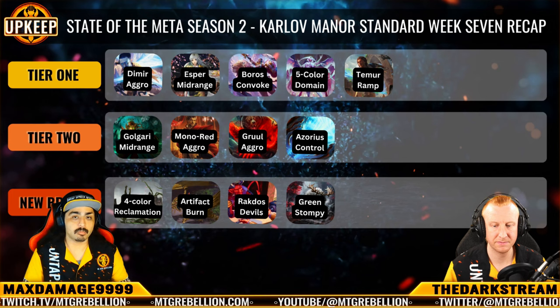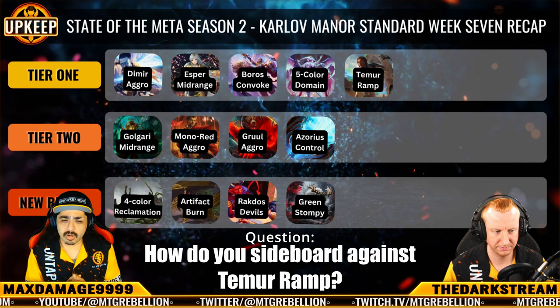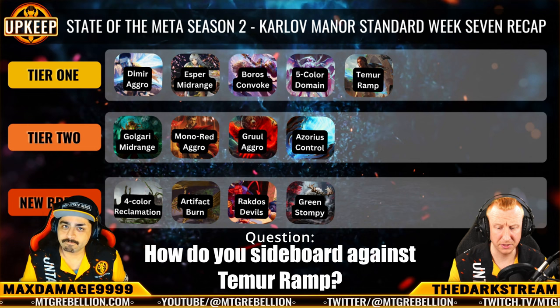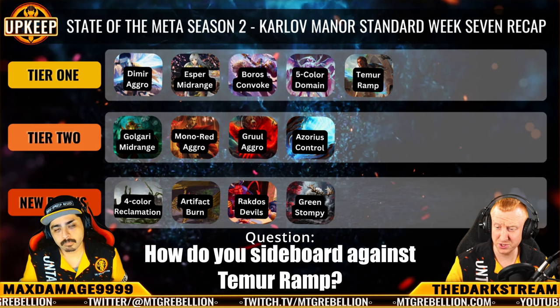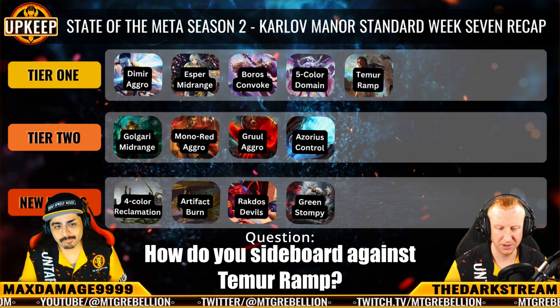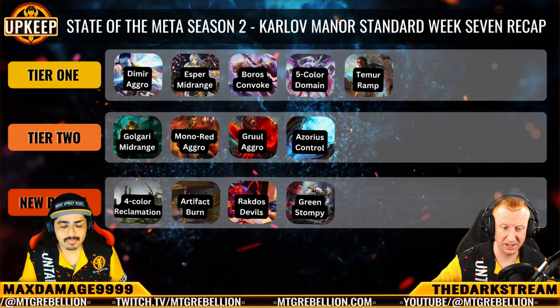This deck, just like a couple of others we're going to talk about today, has established the importance of graveyard hate because of Temur. What I like here is the 2-2 split on Unlicensed Hearths and Disdainful Stroke, because having counters against Temur Ramp lists is important — they're playing a lot of game-ending spells that cost more than 4 mana. Disdainful Stroke is really well positioned there, and Negate is also pretty well positioned. That said, they have loops that allow them to get cards back after you counter them, and they have ways to disrupt your counters with Malevolent Hermits in the sideboard. I like that we're splitting into graveyard hate, though if I'm going to hedge a little harder, I'd probably go into Kutzil's Flankers for a little more interaction with graveyards.